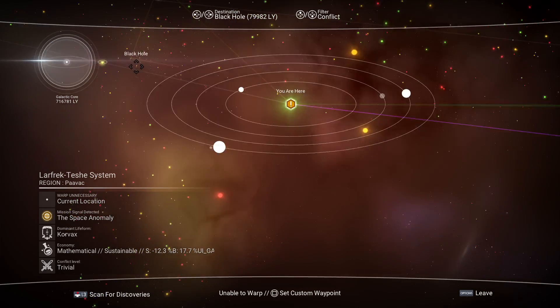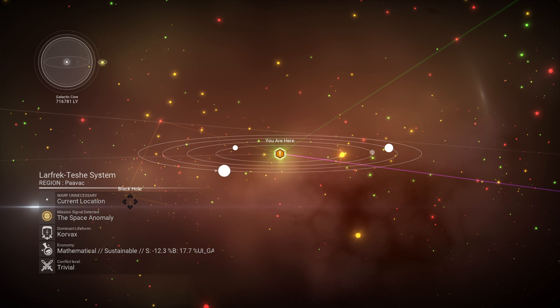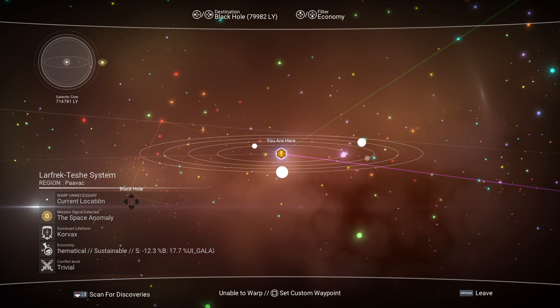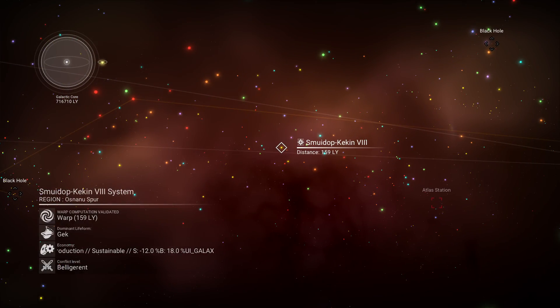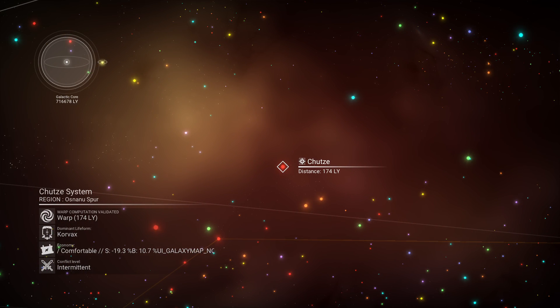The conflict filter works like a traffic light: green means you're good, yellow is mediocre, and red is bad. The economy filter is brand new — I've figured out what all the colors mean and I'm putting the full list in the description box. Red means power generation, so they sell fuel and isotopes.